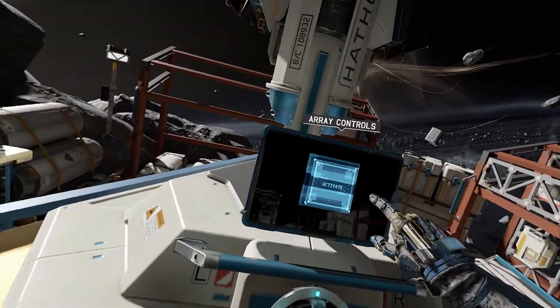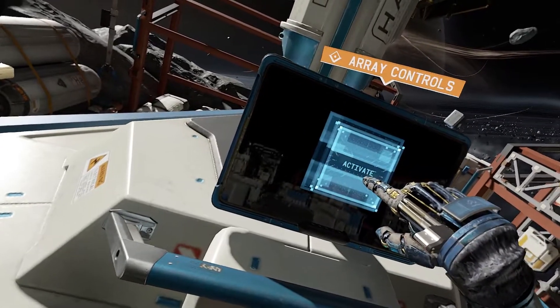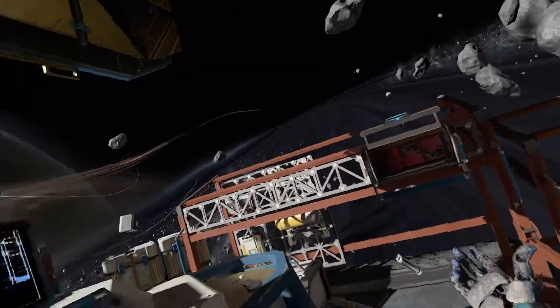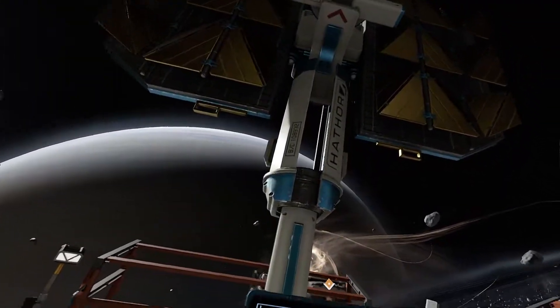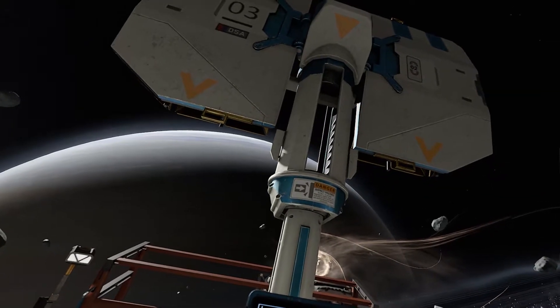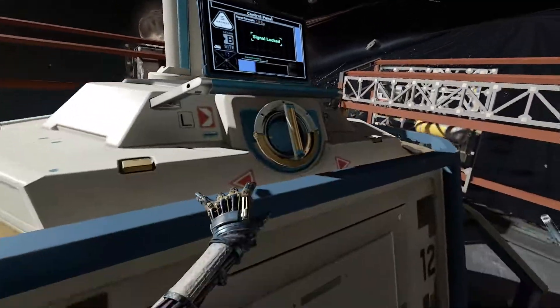Look for the main control console. You should be able to activate the sensor from there. I just pressed the giant button that says activate. Sensor powering on. You'll need to rotate the dish so it faces the anomaly before we can get a clear reading. Rotate the dish. Just about there. Jack, it's working. The signal's getting stronger. Keep going. The array is now pointed at the anomaly. There we go. Perfect.